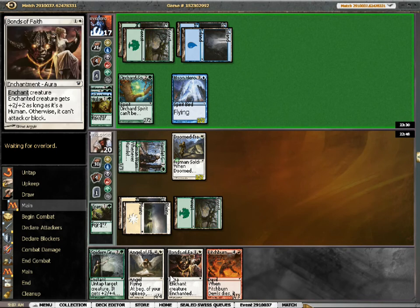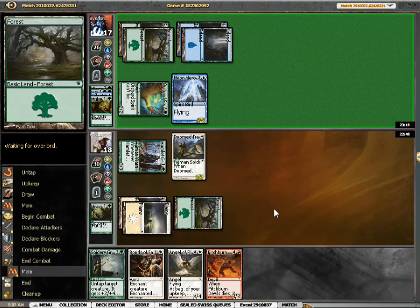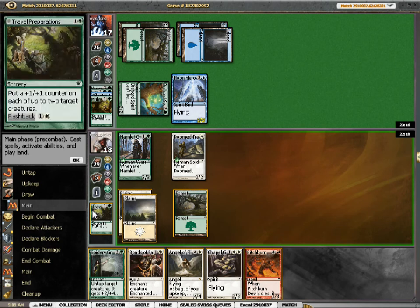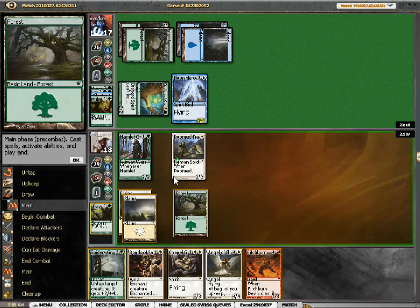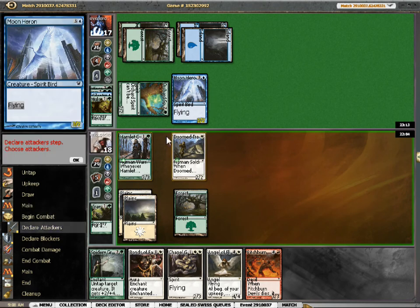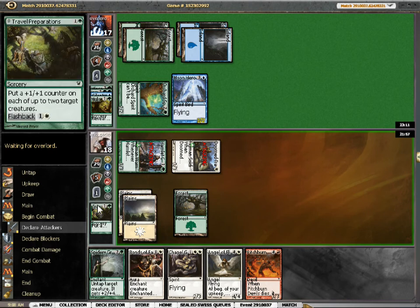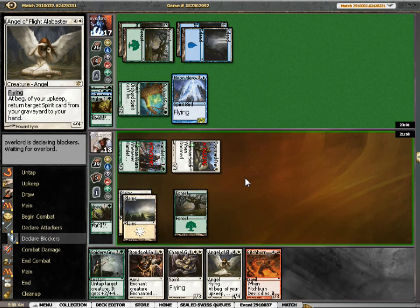Alright, 3-2. I might want to leave Spidery Grasp up here. See if Orchard Spirit attacks. So it costs 1 and a white to flashback, huh? So either flashback Travel Preparations and bash for 8, or bash for 3, 4, 5, 6 — flash for 6, leaves Spidery Grasp up. I think I'd rather leave the Grasp up. Boom. Leaving Travel Preparations handy — there could be any number of targets I'd rather put it on rather than Doom Traveler. In for 6. Cool.